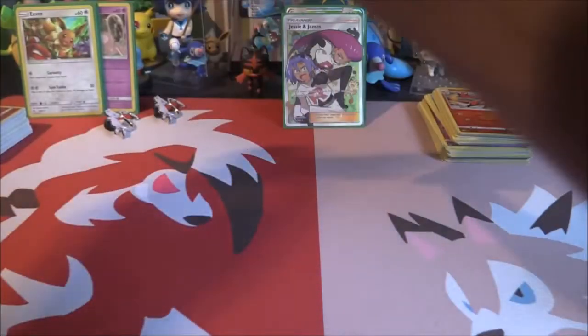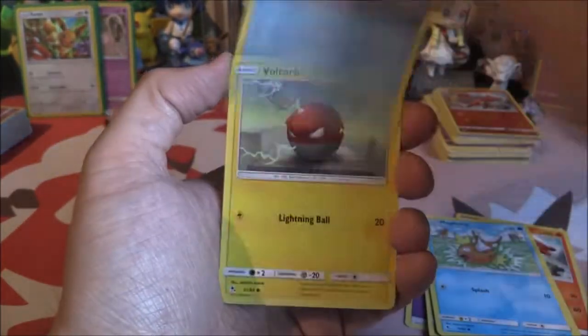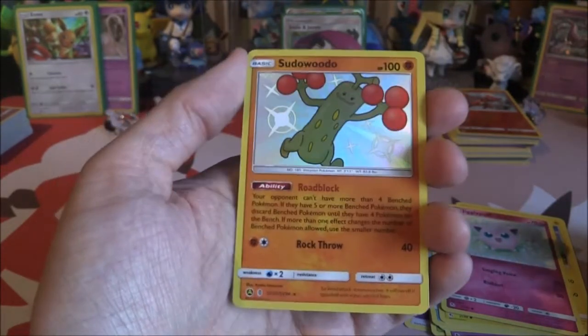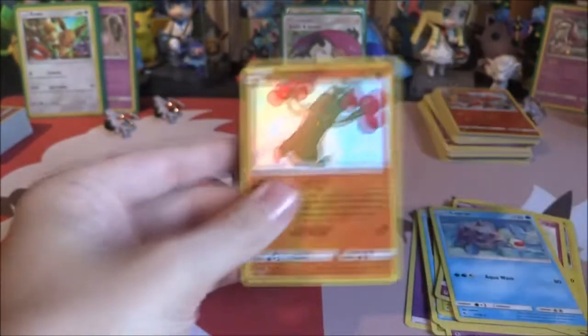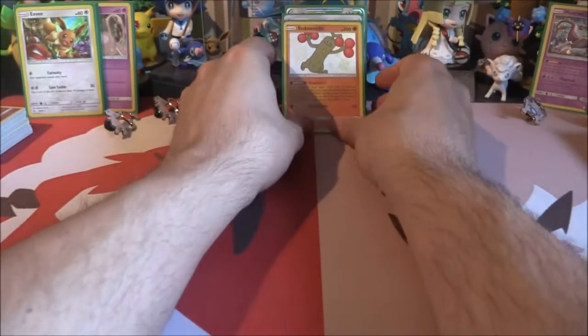Fingers crossed we can finish on another high — maybe a shiny in this last one. Four to the front again, going Dark — nope, Psychic it is. Charmeleon, Metapod, Jynx, Magikarp, Staryu, Voltorb, Jigglypuff. We have got ourselves a Sudowoodo as the shiny! Looks awesome — it is a rotated one from Guardians Rising but it does look very, very nice. And a Lapras Rare. We did get another shiny, which we can always be very happy about. Look at him — look how happy he is.